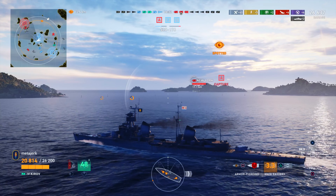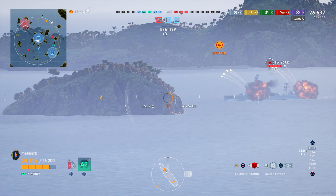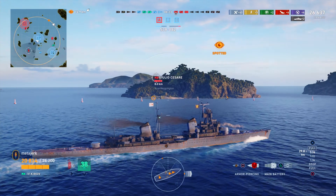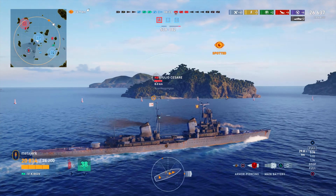We switch to AP for the Giulio Cesare. Definitely worth it. But we also have a New York — that is worth noting. The Kirov's AP is really, really strong. Unfortunately, the New York is shooting HE at us — that could be a whole different story. He does miss, which is really good. I always hated the New York personally — I just find it to be too inaccurate.